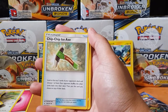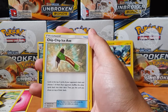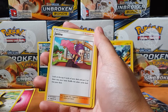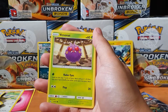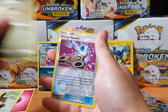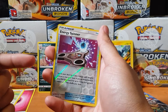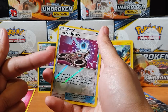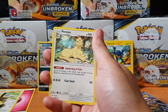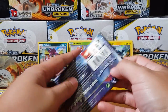Alright let's go! Energy, Charjabug, Axew. Diancie, Janine — I want the bloody full art of this, hopefully I can pull it, that would be amazing. Sandile, Energy Spinner — let's be real, that seriously looks like a fidget spinner, come on guys! And for the rare — oh, a Purugly again. Damn it, man!